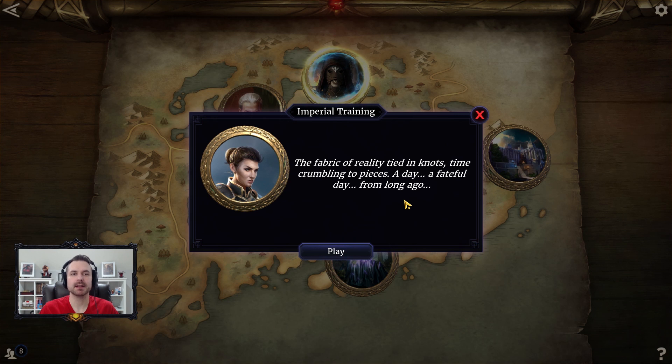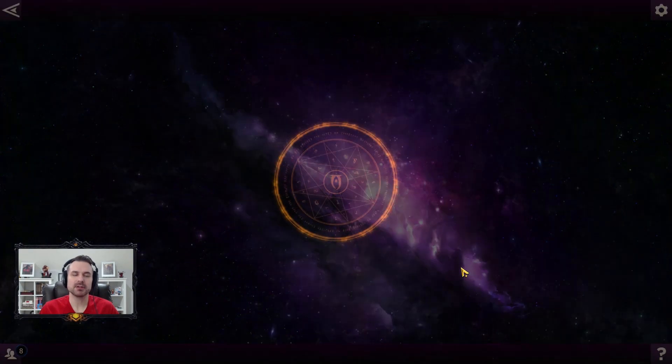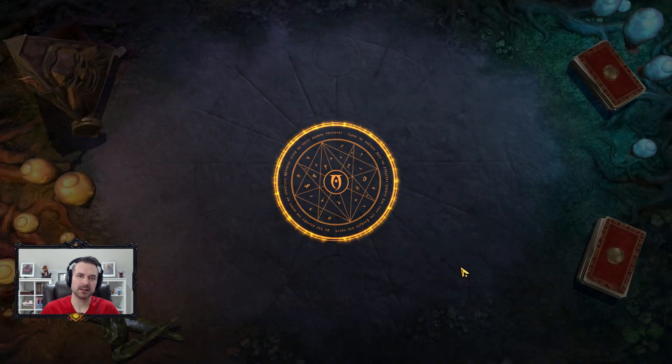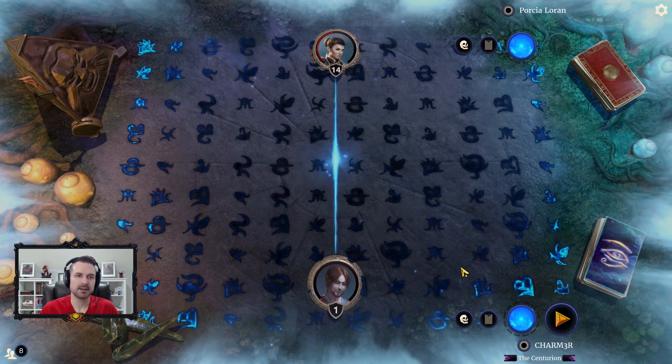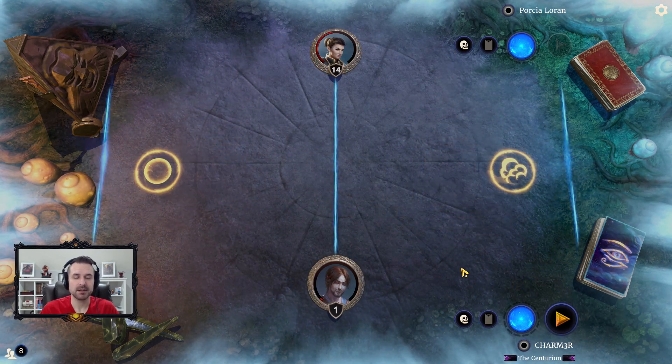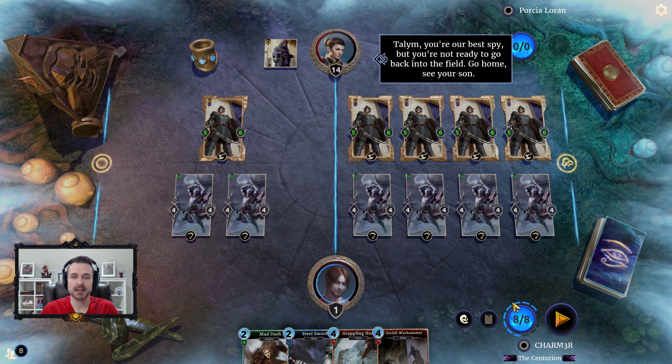For this video I'm going to be taking on the Imperial Training Puzzle from the Isle of Madness, master difficulty. This one is a puzzle so there will be no deck code or deck list. This one is centered around Mournhold traders and guards, and you're trying to find lethal — trying to kill your opponent in the one turn that you are given, and there's a trick to it.